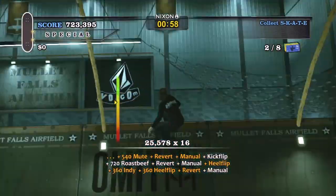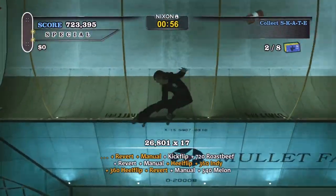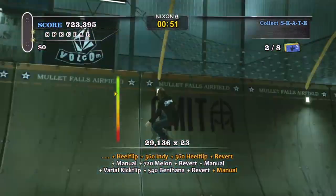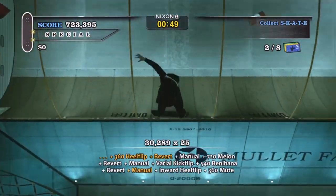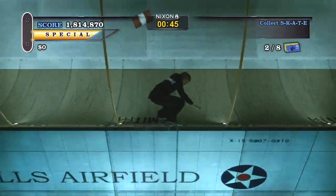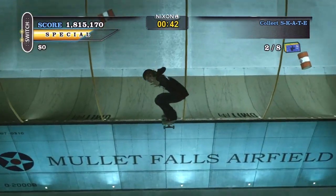By hitting right or left trigger as you land in a halfpipe and then going into a manual, you can string together air combos for as long as you can keep your balance, opening the door for massive combo scores way beyond anything that was previously possible. Originally the revert ability was only going to be usable on the new maps, but it actually works on all the original levels from Tony Hawk's Pro Skater HD as well, so go nuts.